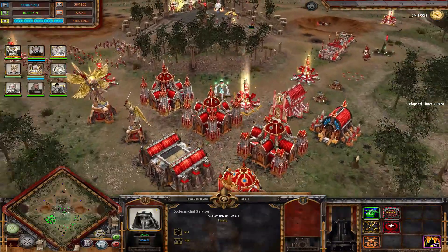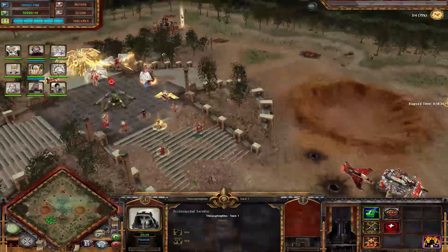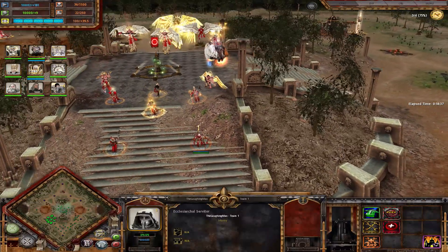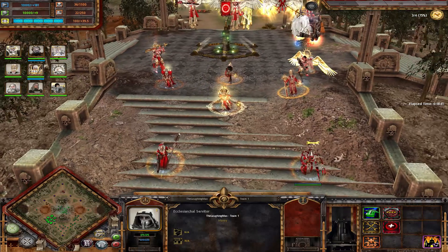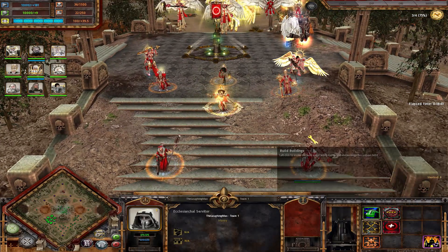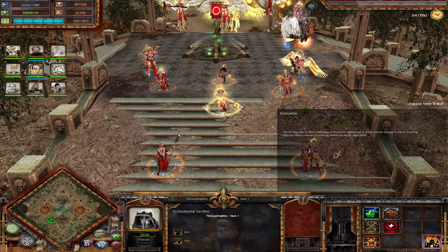This covers the buildings. You also have a thermoplasma generator, which I cannot show here because there is no slag deposit on this map. Now let's talk about the units. We will start with the commanders and builder unit. The builder unit is a Servitor, similar to the Space Marine Servitor. It builds, it repairs, it has no attack, but it has one very interesting ability: Dismantle.